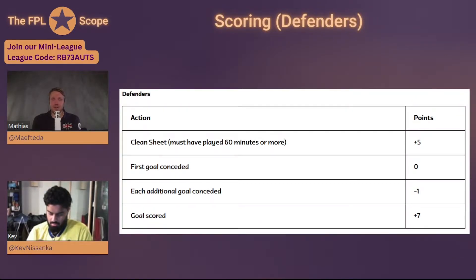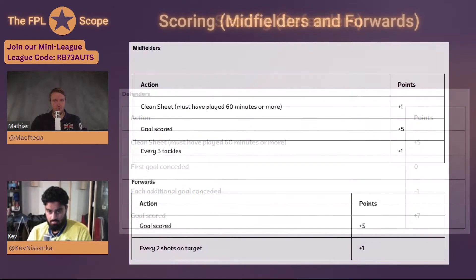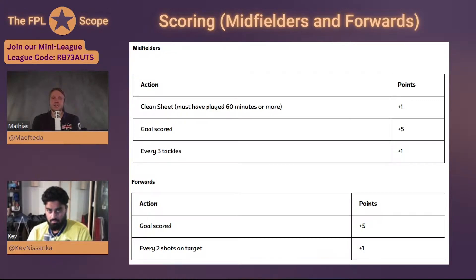For defenders, you get five clean sheet points but only need to play 60 minutes or more — unlike the 70 minutes required for goalkeepers. The first goal conceded wipes the clean sheet; every additional goal is minus one. Defenders earn plus seven points for goals scored, more than the six in FBL. There are no bonus points in this game, which makes assists relatively less valuable compared to FBL.